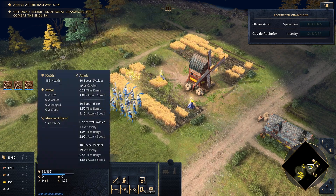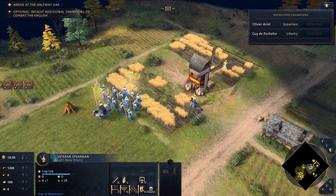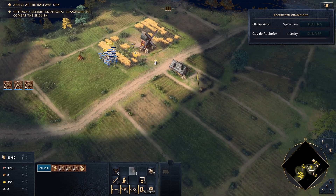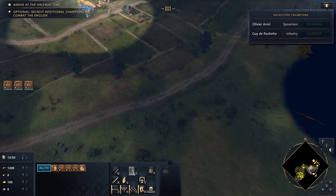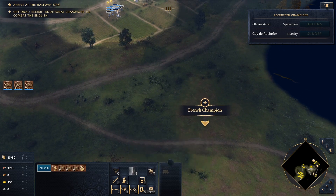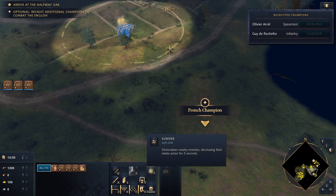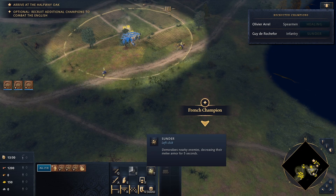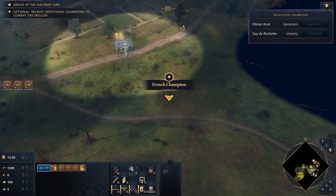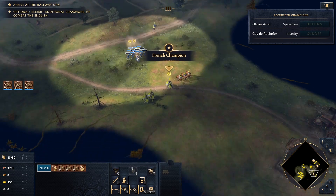I'm not sure we can heal completely — almost completely. We should go to the south now. I'll just wait a little bit longer for the healing to come back. We have Sunder, decreasing their melee armor for five seconds — this is good, probably in a prolonged fight. And this one we're gonna use as well.